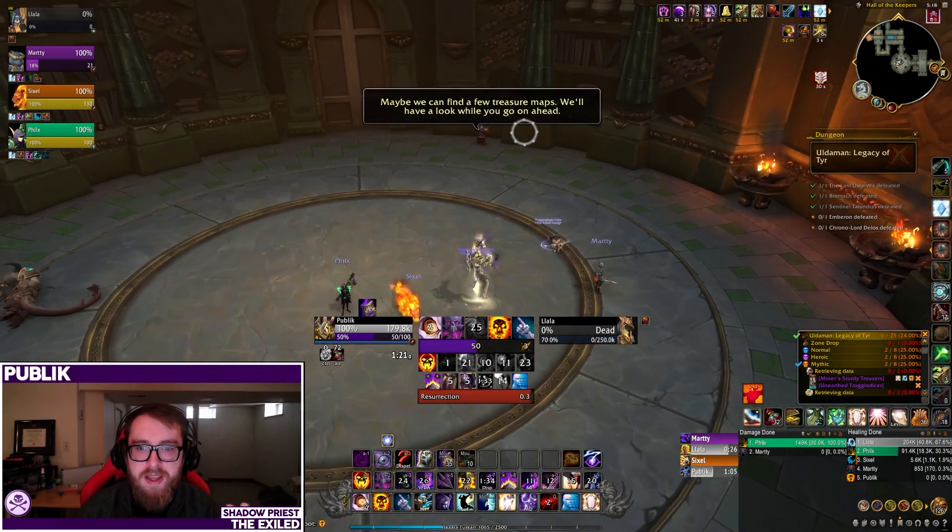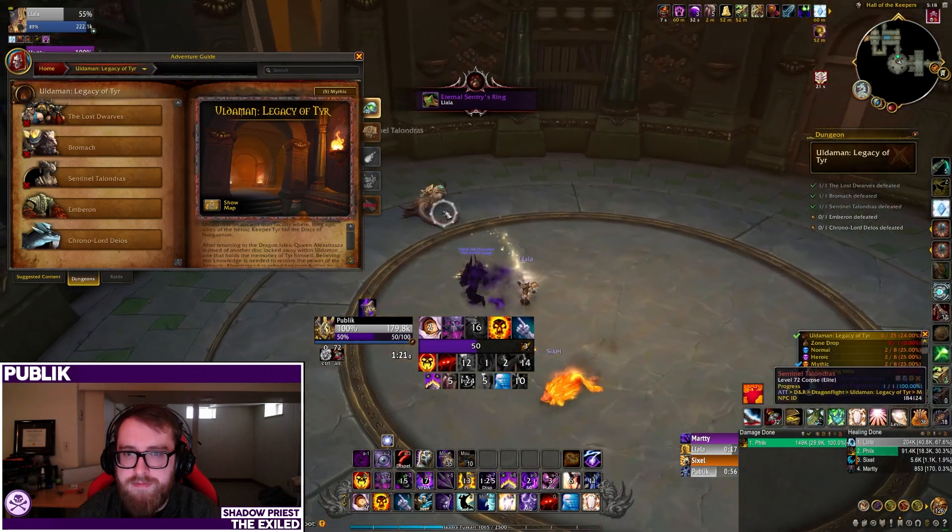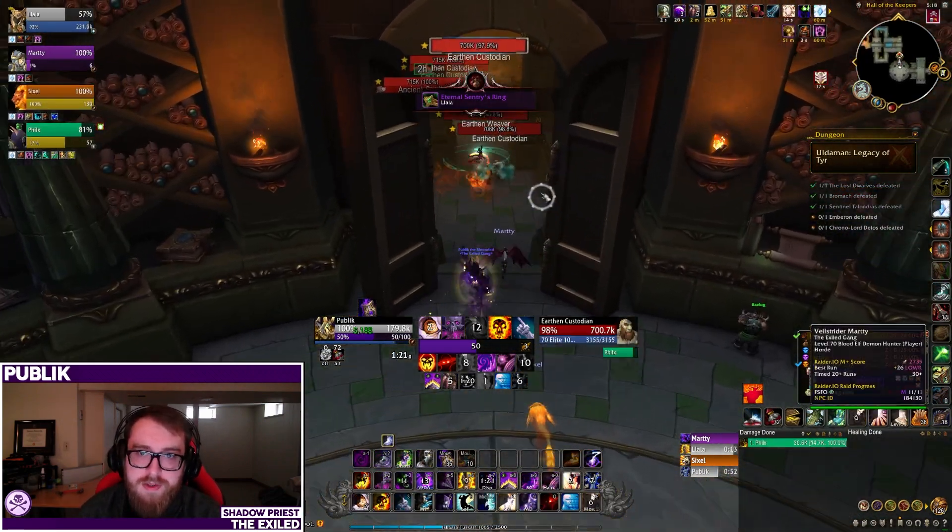That's the basics of the crafting system — really high level. For more in-depth info, Wowhead, Icy Veins, and other guides are out there. As a Shadow Priest, you have quite a lot of crafting options across every slot. The important thing I want to cover is the first couple of pieces you want to craft, specifically the pieces with embellished effects, since those give you more bang for your buck given our finite Sparks of Ingenuity.